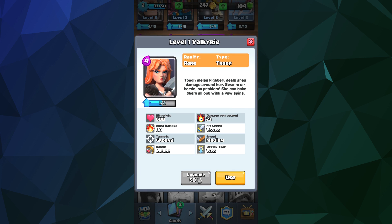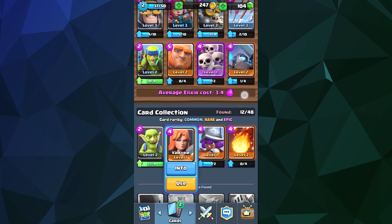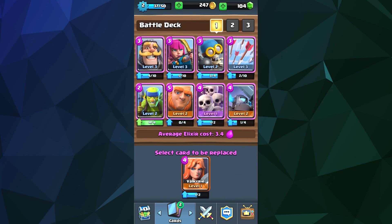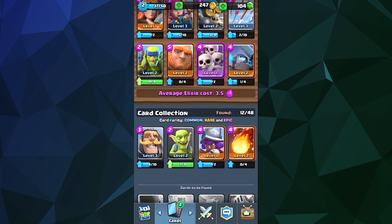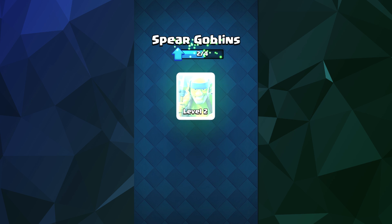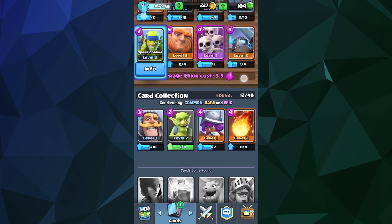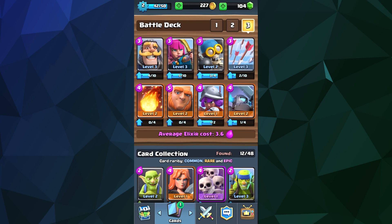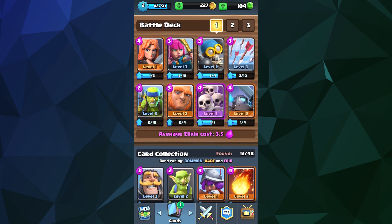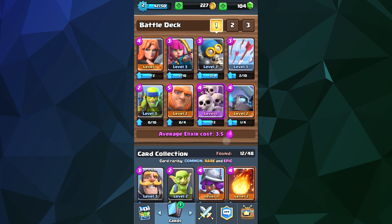Some of the things you can do here: we can adjust our deck of characters. I've got this rare trooper, the Valkyrie — she's a tough melee fighter. I'll use her to replace my Knight. I also have level points to level up my spear goblins with in-game gold to increase their damage and health. You can set multiple different decks of characters in here. I actually kind of enjoy this game — I got really bored of Clash of Clans almost immediately, but this one's not too bad.